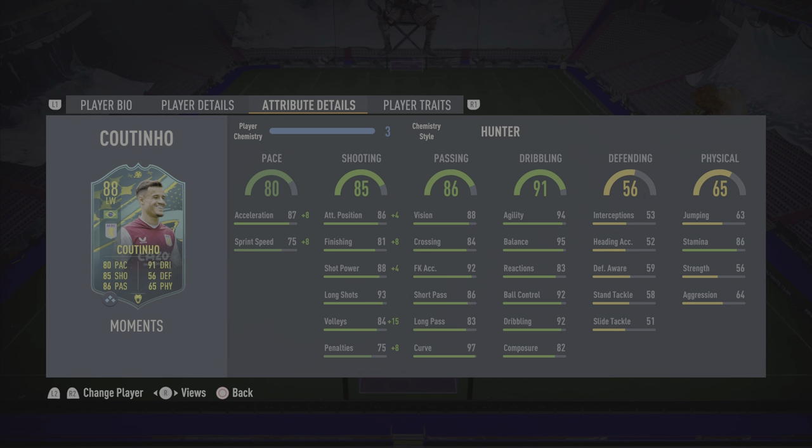Defending is solid — he can play CAM, interceptions are decent and the standing tackle is also pretty decent, so defending gets a 6 out of 10. Physical is nothing special but solid enough — he does last a full 90 minutes, he's obviously not going to be a strength-type player. Physical gets a 6.5 out of 10.